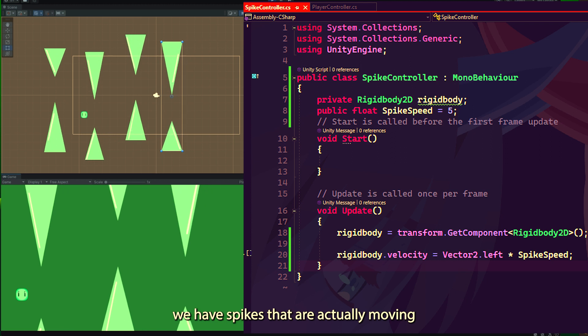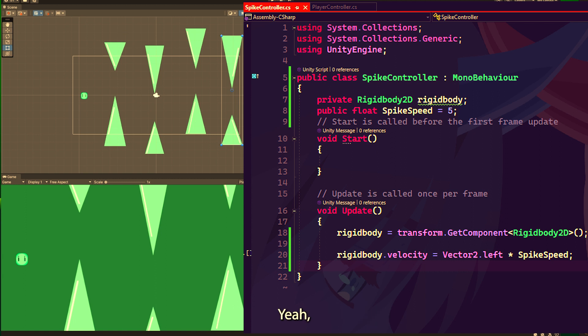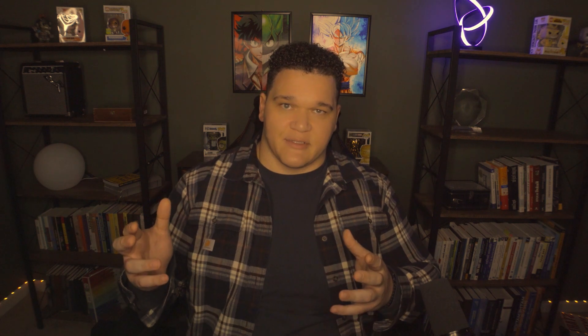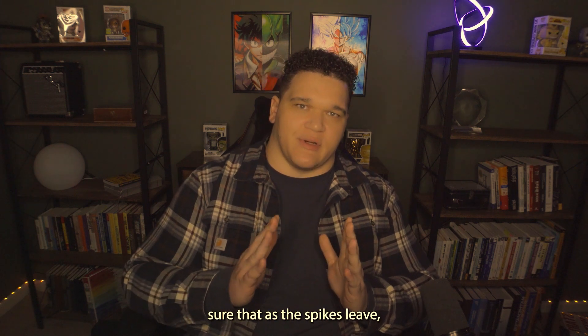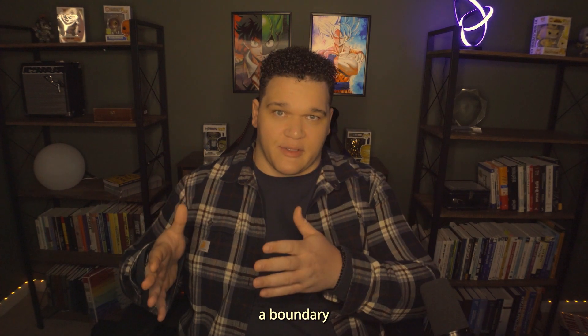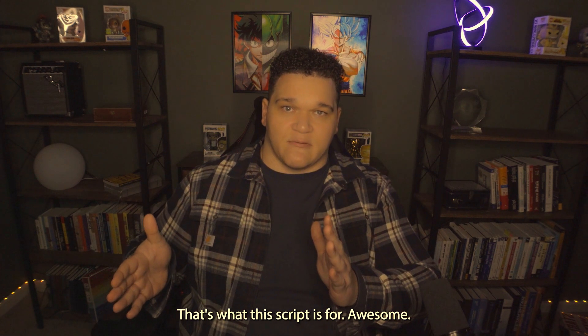We now have spikes that are actually moving and a player that can jump through those spikes. Of course we run out of spikes, so we need to fix that. I also noticed that even if my player hits a spike, nothing really happens, so we're going to address that too. First, we need to make sure that as the spikes leave the scene they don't stay around, as that can impact game performance. Let's establish a boundary using a script on our spike objects so that every time a spike passes a certain point it automatically deletes.